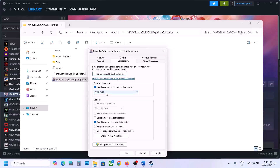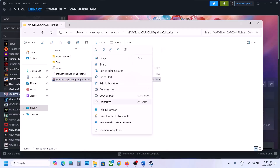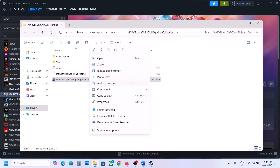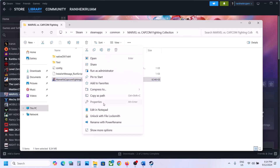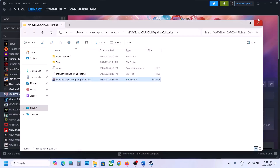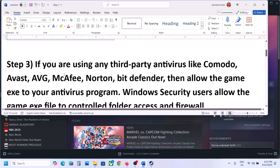If that does not work, go to Properties and this time put a check on compatibility mode — select Windows 8, hit Apply, click OK, double-click and launch the game. Still not working? Select Windows 7 instead, hit Apply, click OK, double-click and launch the game. Still not working? Put a check on 'Disable full screen optimizations,' hit Apply, click OK, and launch the game. If none of these work, uncheck those boxes, hit Apply, click OK, and follow the next step.